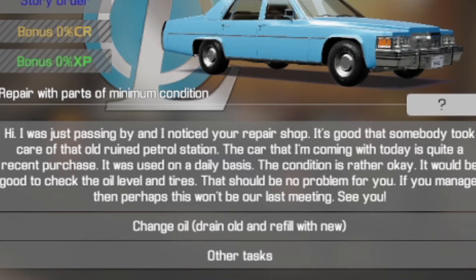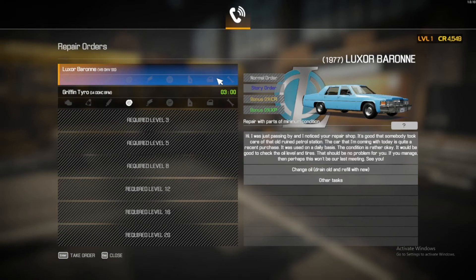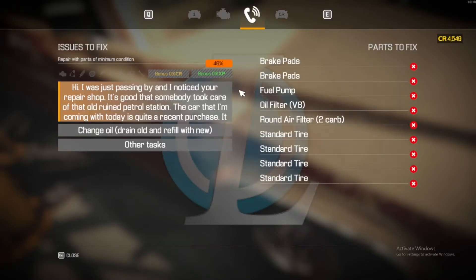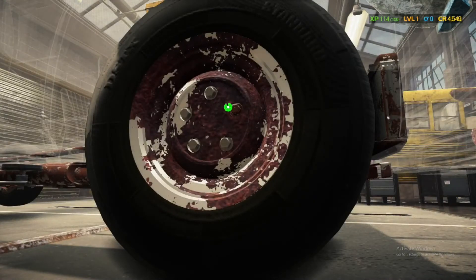The car that I'm coming in with today is quite a recent purchase. The condition is rather okay — it would be good to check the oil level and the tires. Bring me your car, good sir. Recent purchase, huh? Let's get this thing in. What's wrong with it? Now we get a list. We're taking all the tires off, so brake pads will be easy to find anyway. I think that's brake pad set number one.